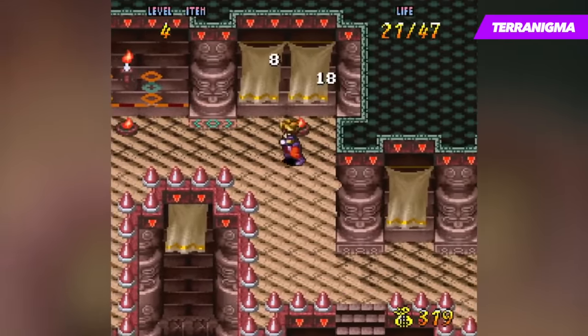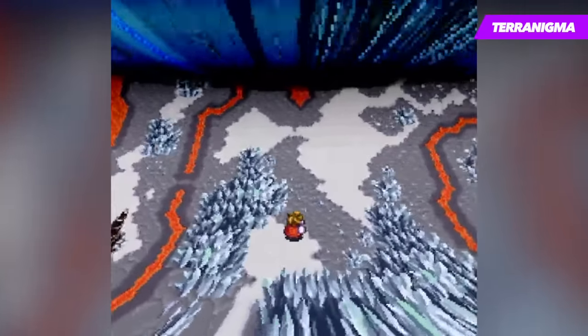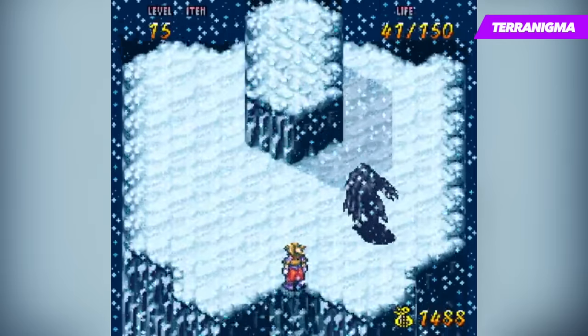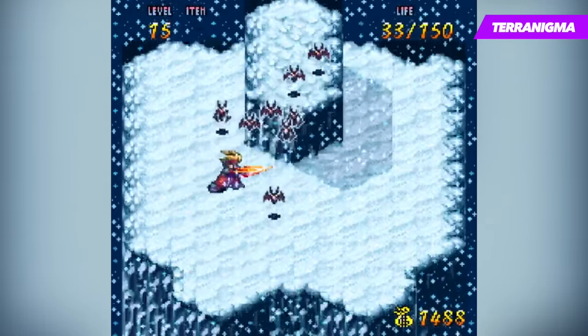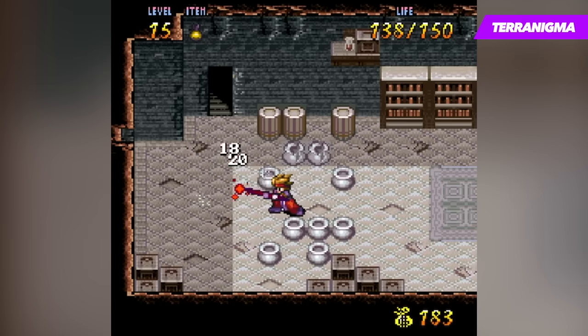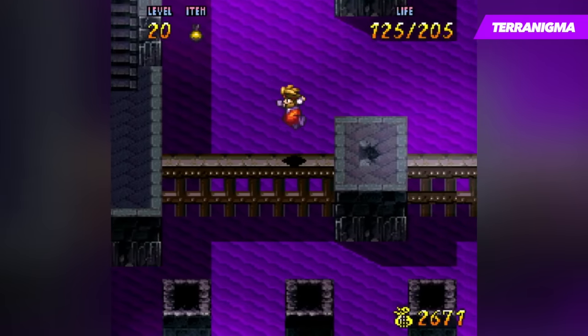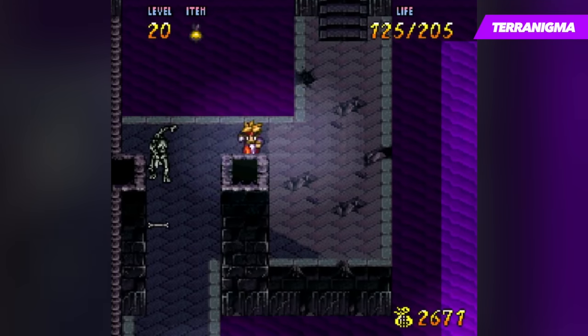By far the best aspect of Terranigma has to be its presentation, and this is where the game really shines. It's essentially the pinnacle of the 2D RPG era, with the most obvious impressive feature being the character sprites. They're all extremely detailed, very well animated and pleasing on the eyes, with a vibrant and lively look that helps bring them all to life. Even more impressive are the enemy sprites, with the clear highlight being the boss enemies, which are at times huge and menacing. The same is true with the game's many environments, which include gorgeous villages, forests, caves and a number of interesting locations that lend the game an ethereal quality.